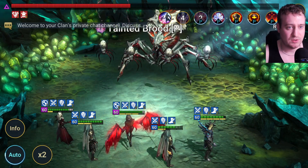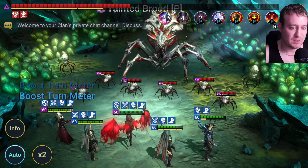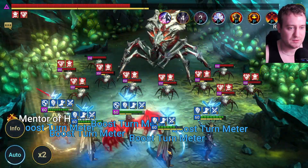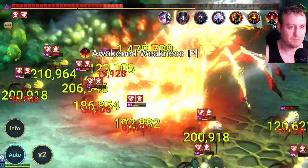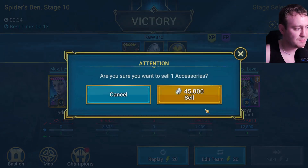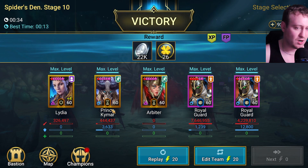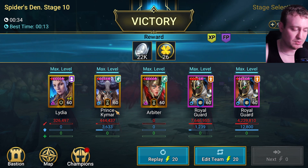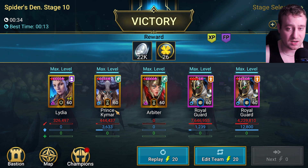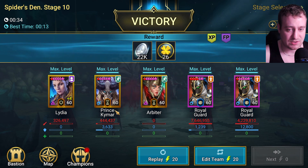We also want to damage the spiderlings to get some more damage in. There's defense down and weaken applied on the spider. Arbiter is a 3-star champion, Lydia is a 3-star champion, Royal Guards are accessible. Kymar is going to be a stumbling block for a lot of people, and I understand that frustration. But these are in-game dungeon champions, so that is something to take into consideration.